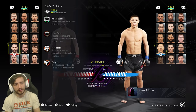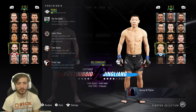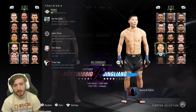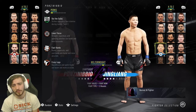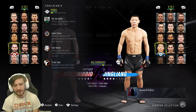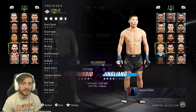He's going to have the Out the Gates perk, which is going to help you use less stamina during rounds one and two. He's got Laser Focus, so straight, Superman, and spinning punches are all faster and more accurate. He's got Fast Hands, so his hooks, uppercuts, and overhands are going to be faster and more accurate. And he's got Crazy Legs, so his roundhouses and switch kicks are faster and more accurate as well.